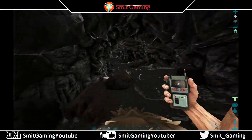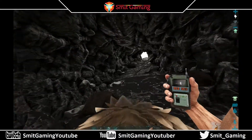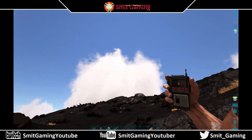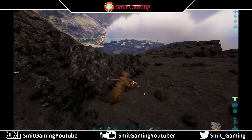Lots of obsidian in here, which is always handy and good. It seems safe enough to come and get. This is the exit slash other entrance, coordinates 25.0 and 59.8. So that is the volcano tunnel.